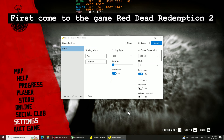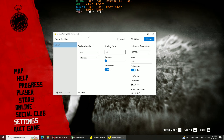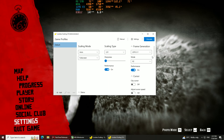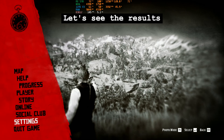First, coming to the game Red Dead Redemption 2. I'm trying with V2.9 — is the old one bad? Testing with LSFG 2.1 and DX API. Let's see the results.